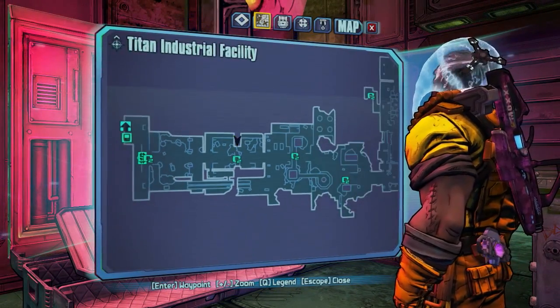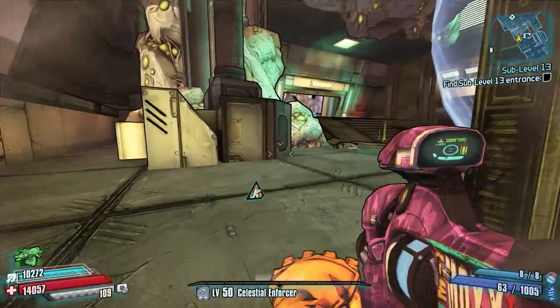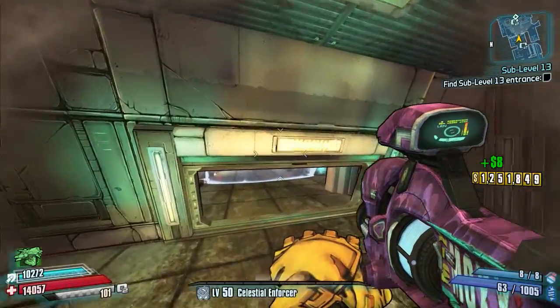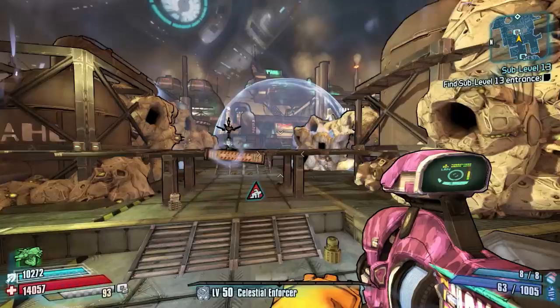Just after that we're going to come back out of this room and head towards the next area, which is a nice big open area. Run up this ramp here and as you get to the outside we're going to need to climb a few levels.